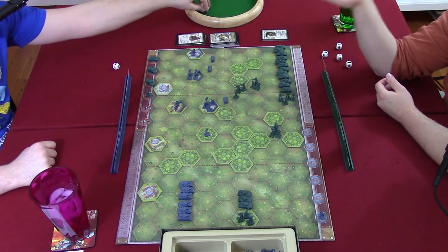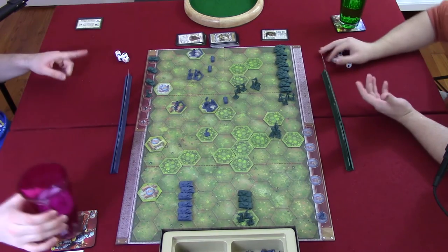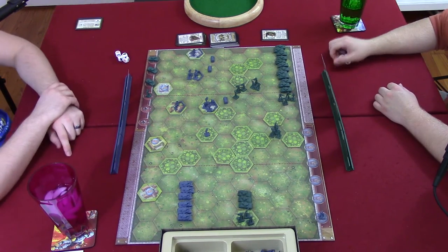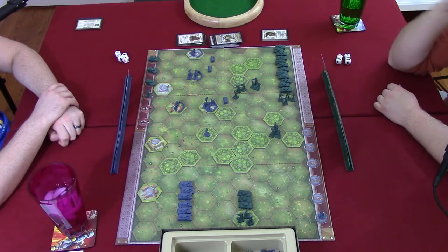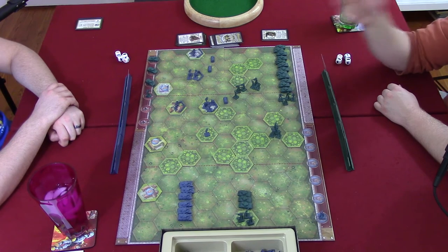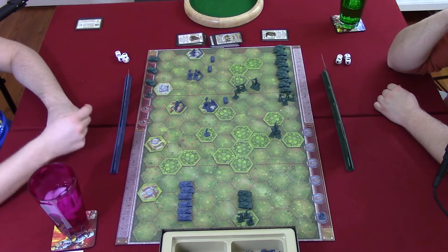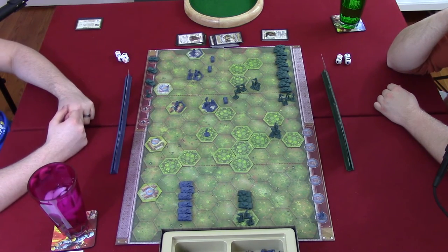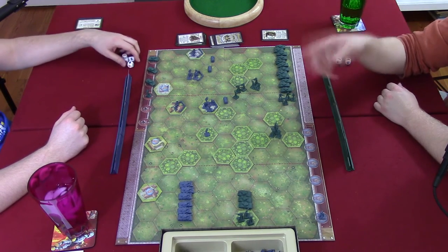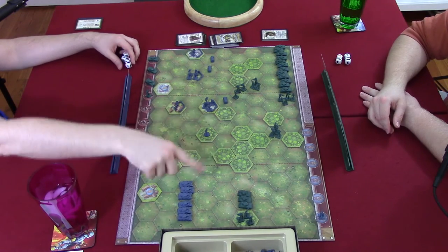This is shaping up to be the shortest Memoir 44 game they've ever played — Travis needs just one more victory point to win. Steven is devastated; he had drawn 'behind enemy lines' thinking he'd score two points that turn — killing a unit and capturing a Paris token — which would have tied the game. But Travis's ambush ruined the plan.